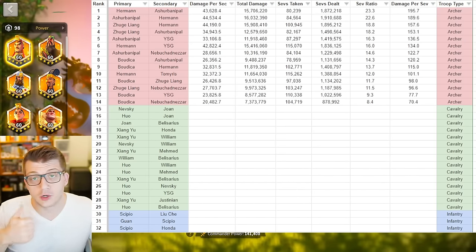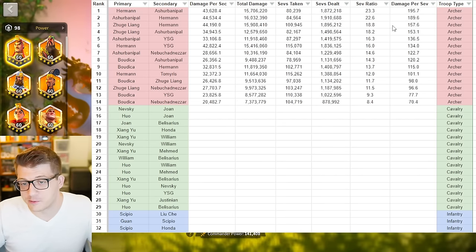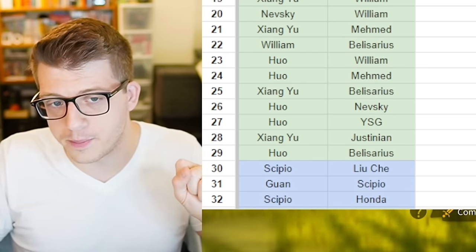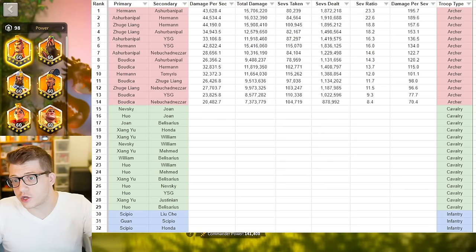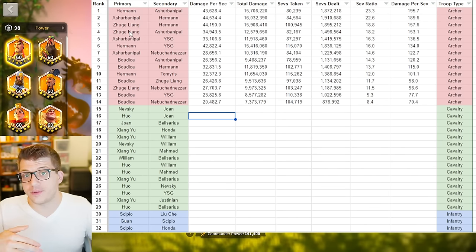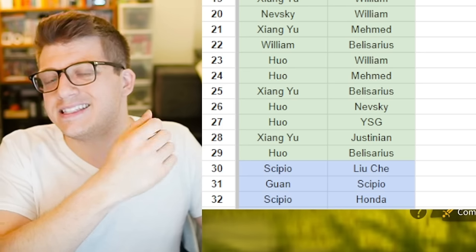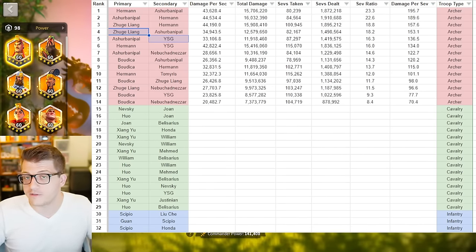The numbers don't paint the full picture — if people see a Herman Prime primary, you're going to be their number one target, so there's player psychology involved. Also, march speed matters. That's why I didn't test Zhuge Liang with YSG — the damage per second there is insane, and the trade is probably insane too, but there's literally no march speed on that army. It's sometimes used for city popping on defense, but in general it's extremely slow in the late game and very hard to make good offensive use of.